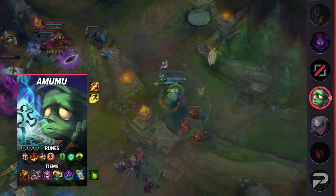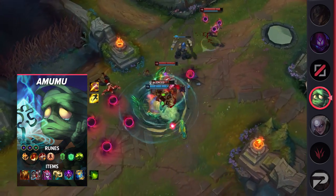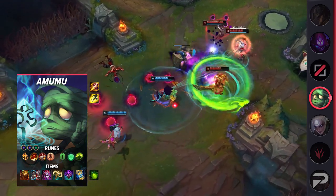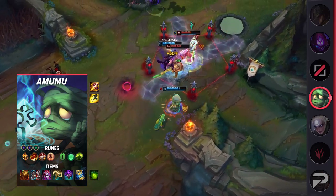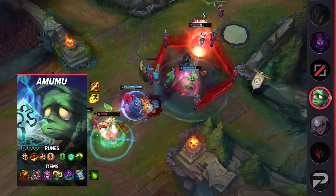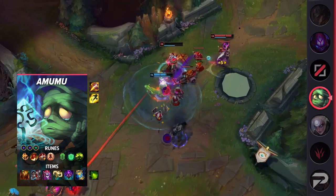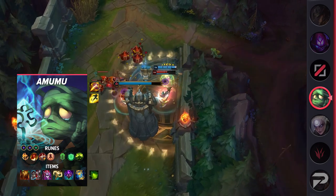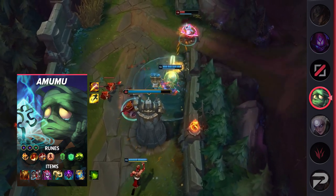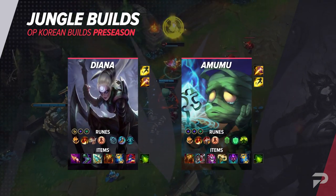Amumu's items are Sunfire Aegis, defensive boots, Demonic Embrace, Radiant Virtue, Abyssal Mask, and Zhonya's Hourglass. Radiant Virtue is a huge pickup on Amumu as it makes his ultimate even more impactful — it's typically how you signal to your team that you're starting a fight, and then you proceed to buff up your allies. While Amumu's ultimate is on a longer cooldown, it's an impactful one that you have to use to try to win teamfights hard. Radiant Virtue also adds on to the strategy, granting your team an even better chance at winning a fight that should be advantageous. That covers the jungle builds — take a look on screen for a recap.